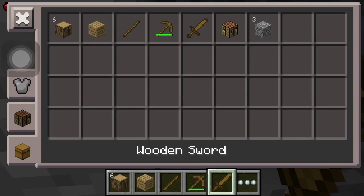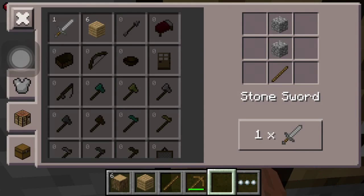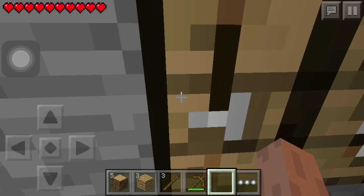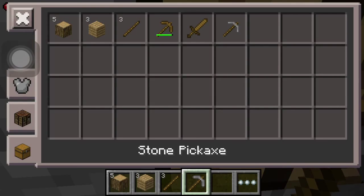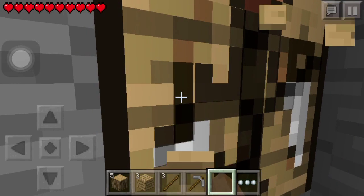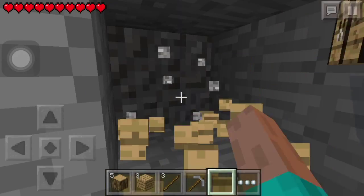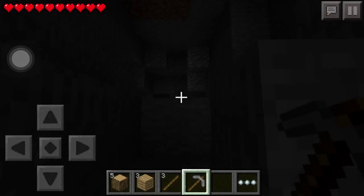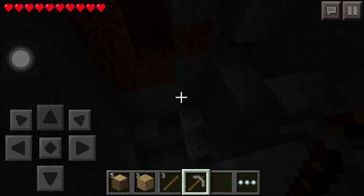All right, let's get a stone pickaxe. I need coal before iron — that would make sense, because it'll be better. Let's see what's down here.